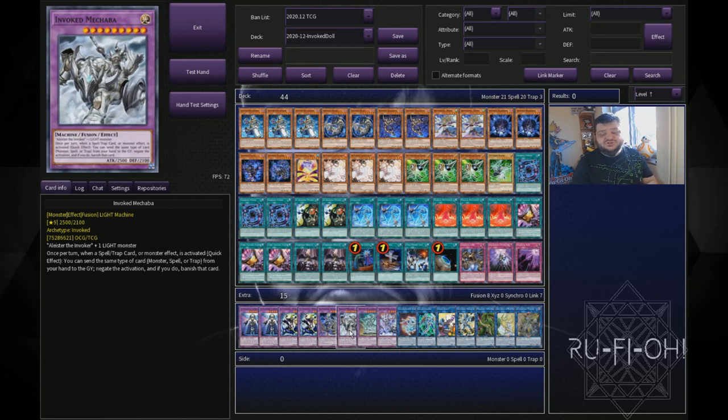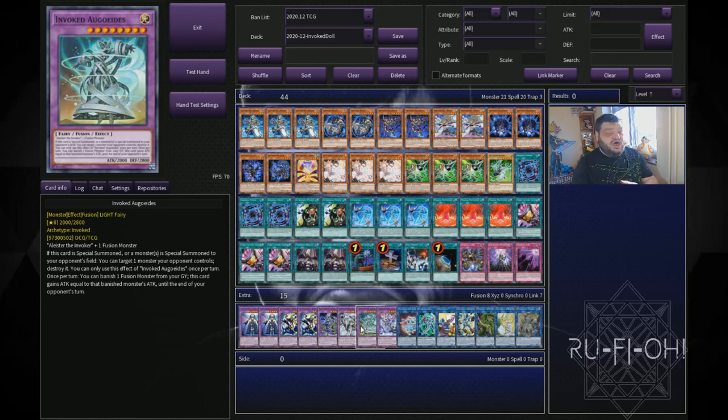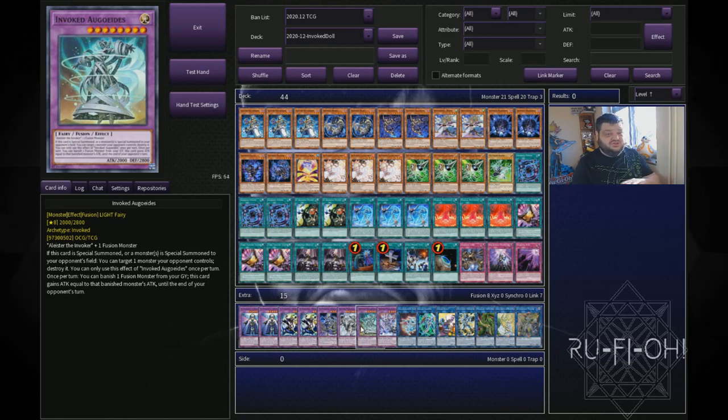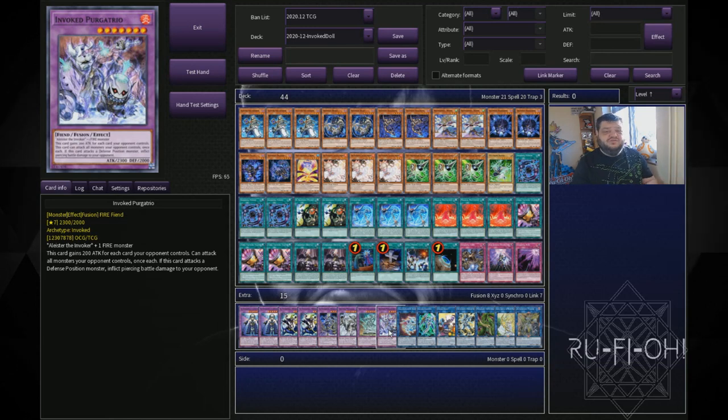On to our Invoked Fusions — we're just playing three of them. One copy of Invoked Mechaba; I'd love to play more but we don't have the space. One copy of Invoked Ogdo Eddies — I think this card is highly undervalued. Every time I've played it in any deck, it's been absolutely insane; your opponent gets punished because they don't read cards. The fact that it gets massive when you banish stuff from the grave is great. And one copy of Invoked Purgatrio — just punishing your opponent for committing too much to the board without enough protection. You can wipe your opponent out in one turn with this card alone.